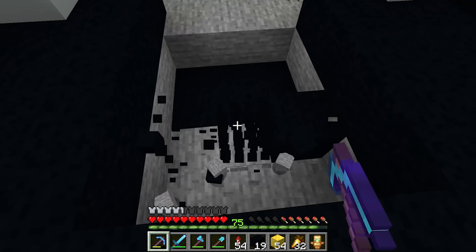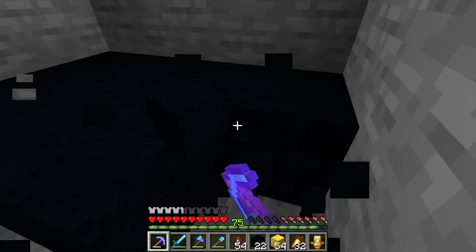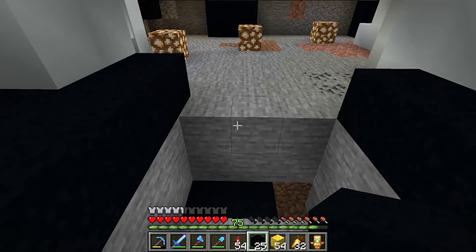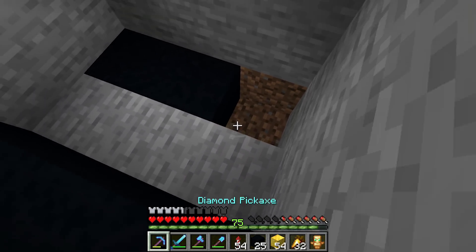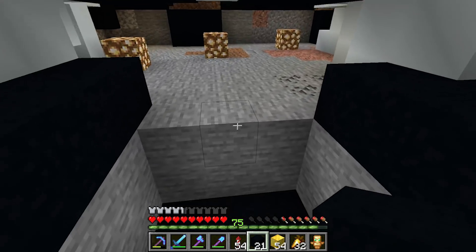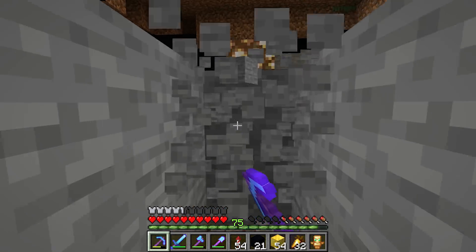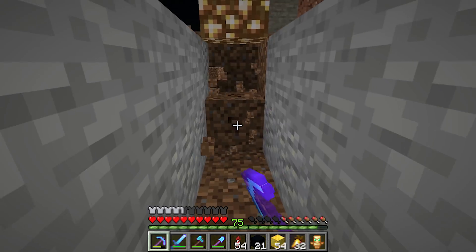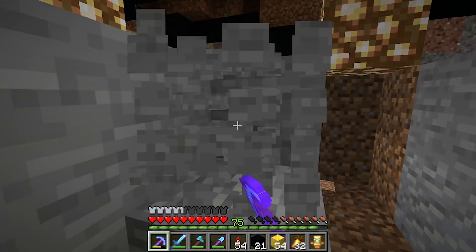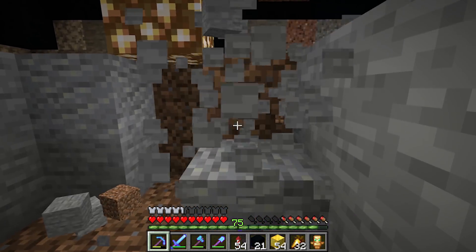Now that the outside is done, we need to work on the inside. The game plan for the inside is to have it all blacked out as much as we can possibly get it. I want to put those campfires in - that's why I made the black wool. Walk in right there, that should do it. Fill all that in - the room doesn't need to be super big. This is going to be a dark room with some lanterns in it.